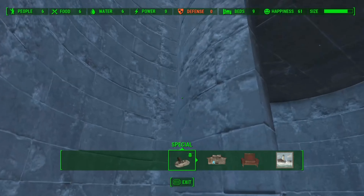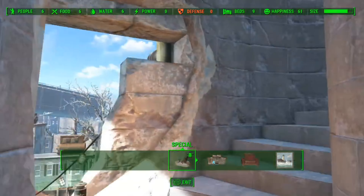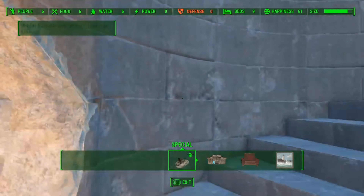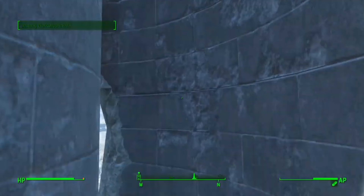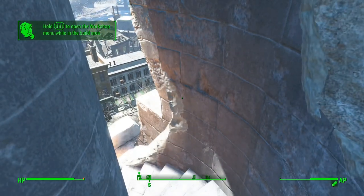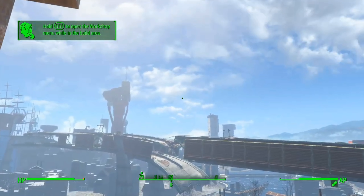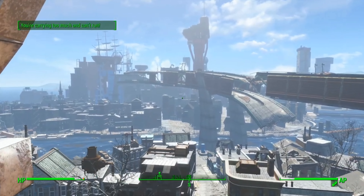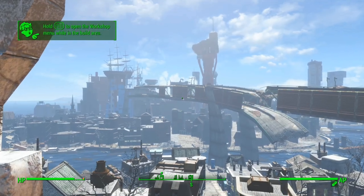This is the inside of the obelisk. As we go up, you can see where the workshop boundary turns off. So right around here it turns off, and I think the halfway point is pretty much right before this big hole that overlooks Boston. If I attempt to enter the workshop from here it won't let me, so I think it cuts off right before this point.